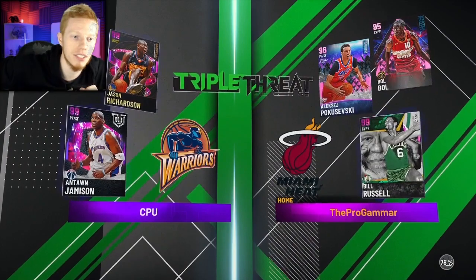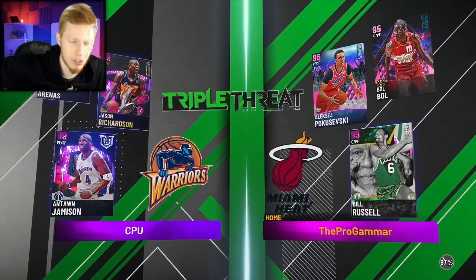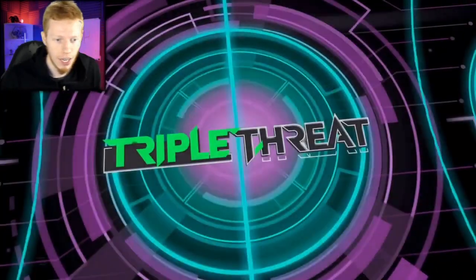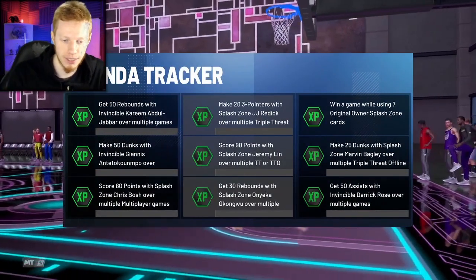The other advantage is all these guys on the opposition team are pretty small — you've got a small forward slash power forward, a point guard and a shooting guard. So we should have the height advantage, which makes things a little bit easier.